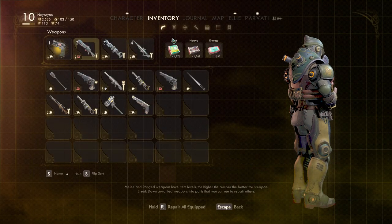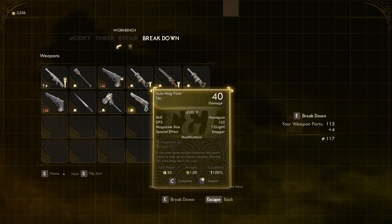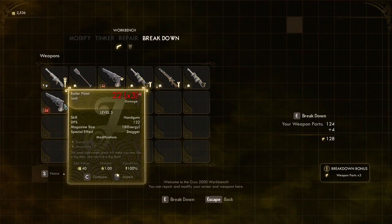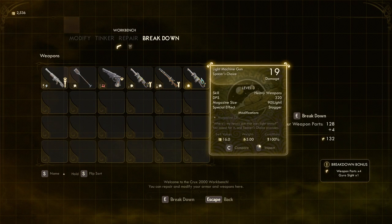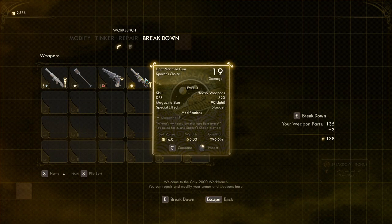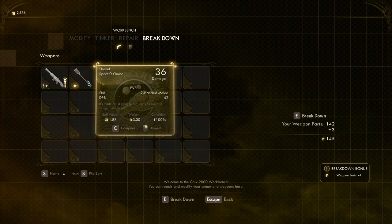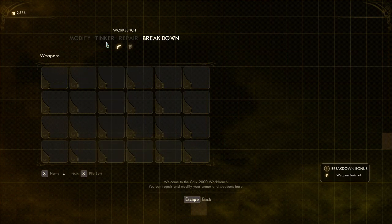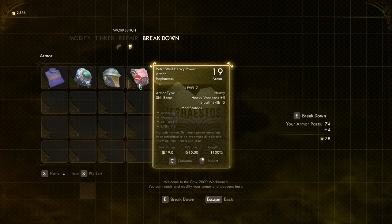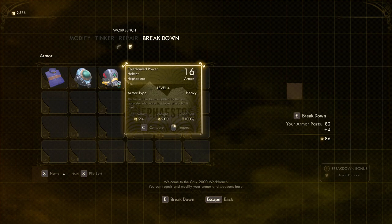Now let's get on with our little adventure. Let's use the workbench and see what we have to break down. The Automag pistol is really weak compared to what weapons you can find here. Same as the bolter, same as this, same as this — not really fitting anymore into the theme of the game. Let's destroy all of that.